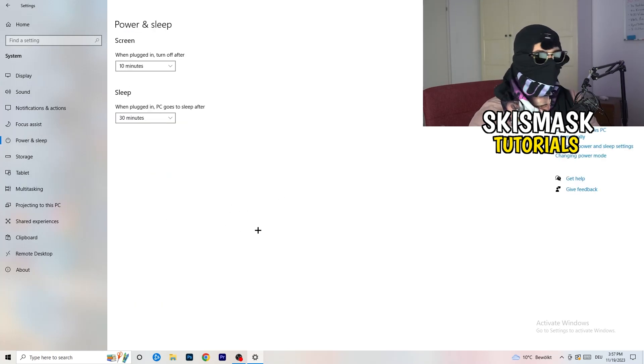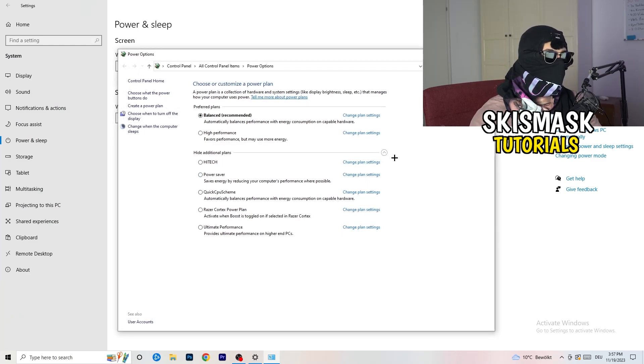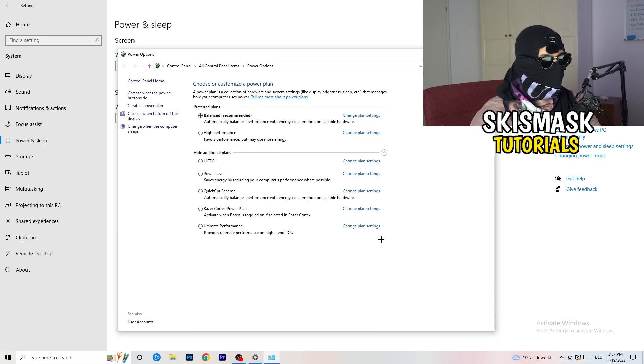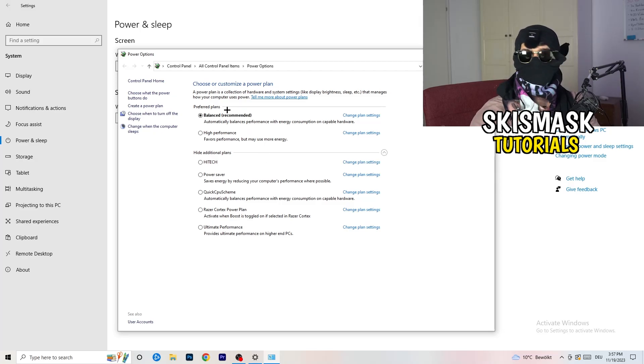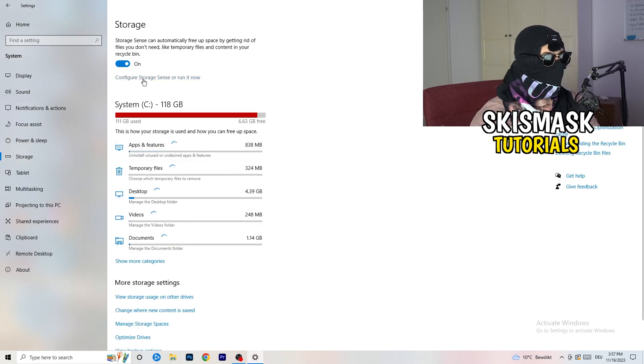Go to Power and Sleep, then click on Additional Power Settings on the right-hand side. You'll have options such as Balanced, High Performance, and others with additional power plan settings. For me it works best at Balanced, but it depends on your PC — check which one works better for you, take your time, and choose the best setting.